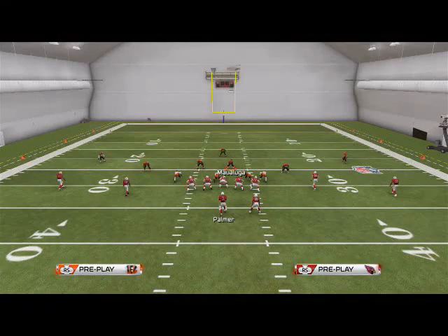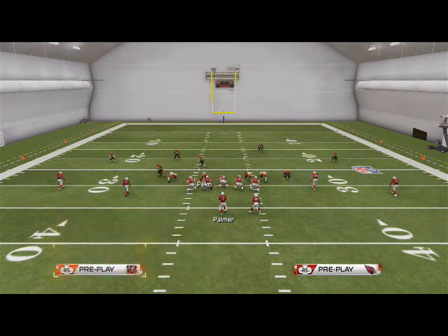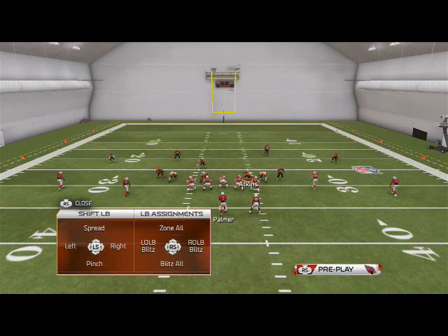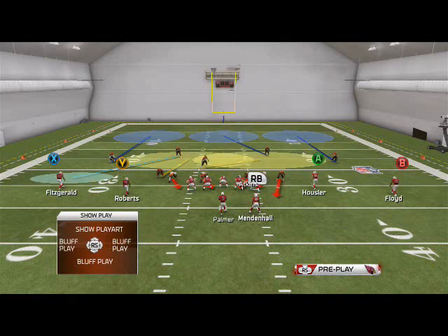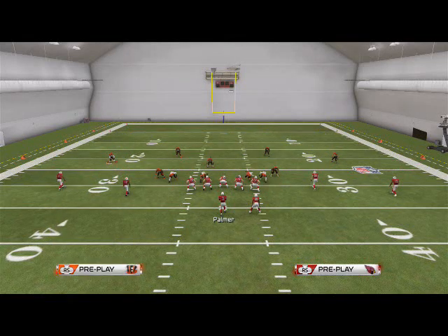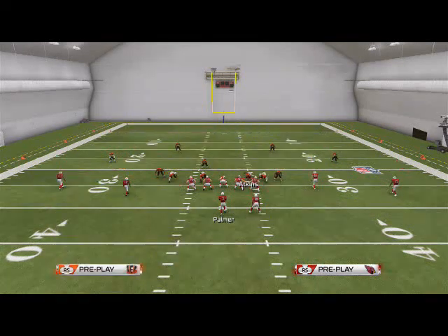So that's the left side — now let's go to the right side. Base align, spread your defensive line, spread your linebackers, then crash your line down. Everything's the same. Since we're sending off the right edge this time, we're going to hot blitz or globally blitz the right-of-screen outside linebacker using the strategy pad quick links. Then we're going to re-blitz — not quarterback contain — re-blitz the right-of-screen defensive tackle.